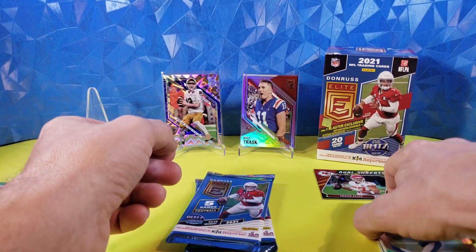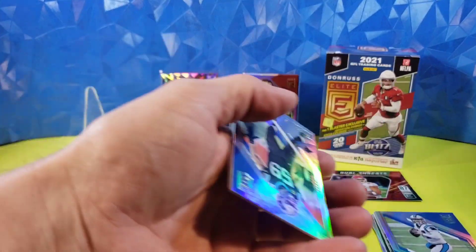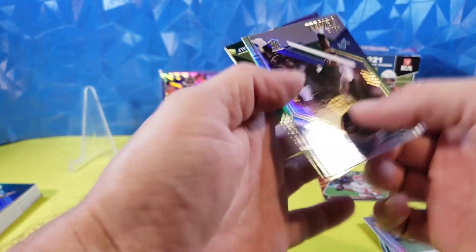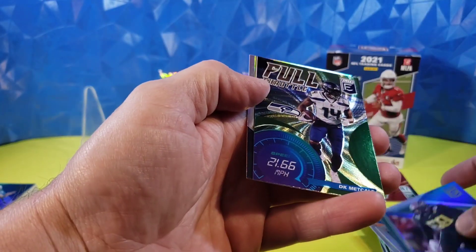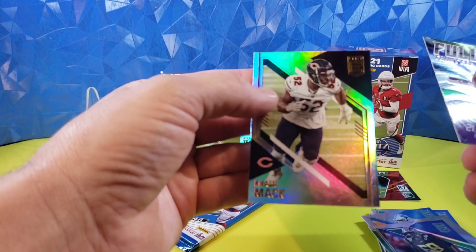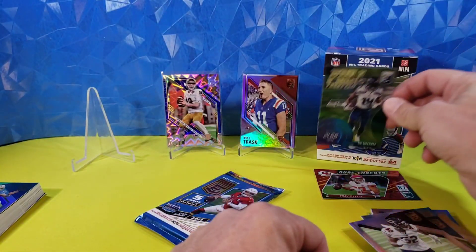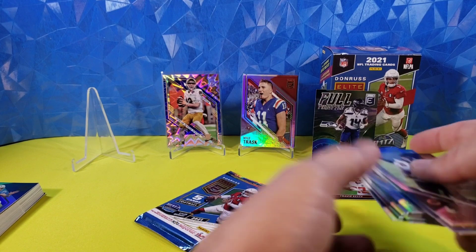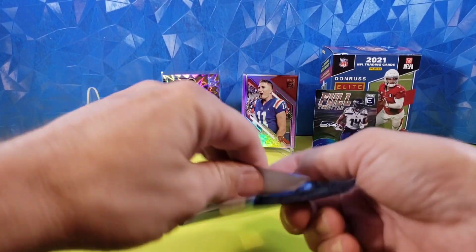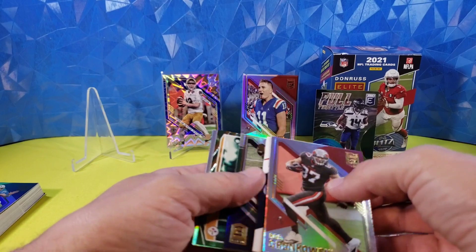Darnold in his Panthers uniform, so it's cool — a lot of updated uniforms. We got JJ Watt on the Cardinals and cool stuff like that. But again, with the cost of these, I'm expecting something amazing. Luke Kuechly, Drew Brees, Penei Sewell, Full Throttle DK Metcalf — and Khalil Mack on the back. Khalil Mack Full Throttle. Pretty nice, love DK. Still upset that the Arizona Cardinals drafted Andy Isabella ahead of DK Metcalf — that was upsetting, we could have had DK.